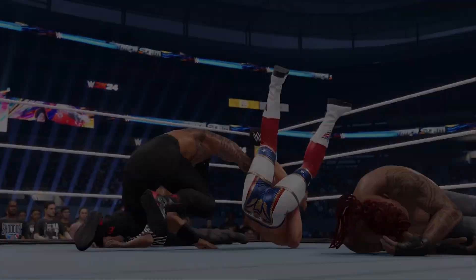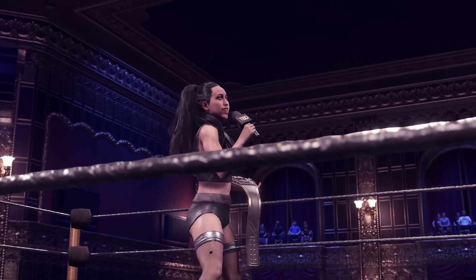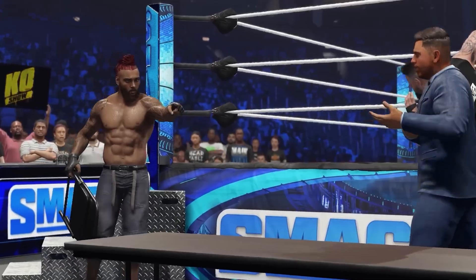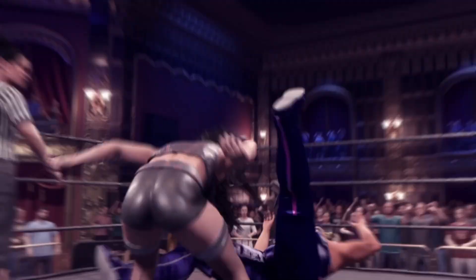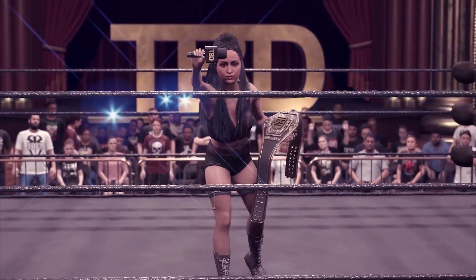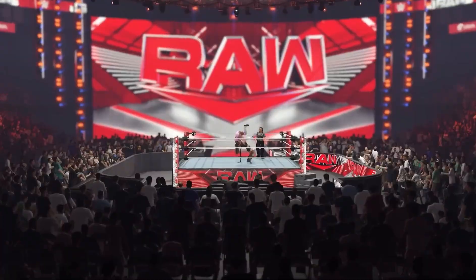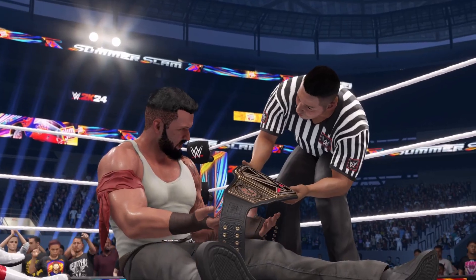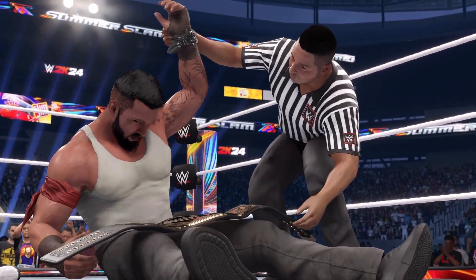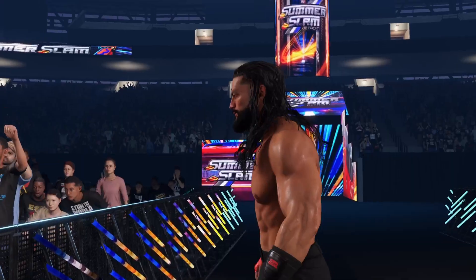2K24 also features another My Rise campaign mode where you get to choose between the Unleashed storyline and the Undisputed storyline. Unleashed sees you playing as a created female wrestler working in a wrestling company that you built from the ground up, but things take a dramatic turn when you're given an opportunity to work with the WWE. The Undisputed storyline, on the other hand, has you create a male wrestler vying for championship gold in the wake of Roman Reigns' departure.